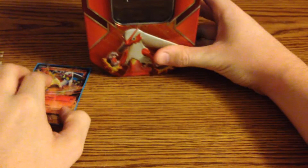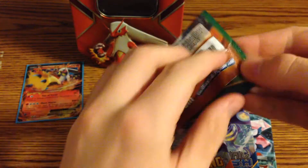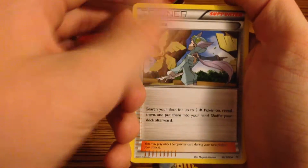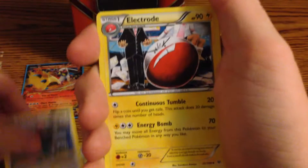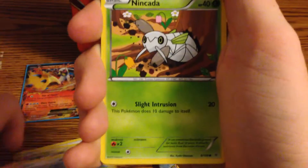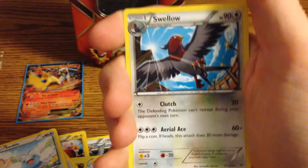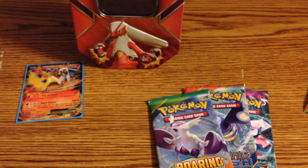Packs are awesome! Here's some background art for you, just to make it look sexy. First pack is Roaring Skies. Here's a code for you guys because I love you. So first we have a Wingull, Electrode, Electrode, Arbok, Muk, Seviper, a reverse rare Xatu, and a rare Swellow — so nothing in that pack.